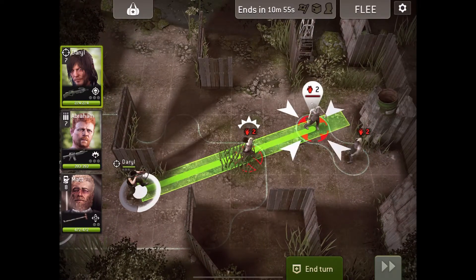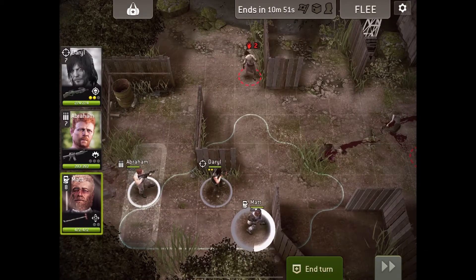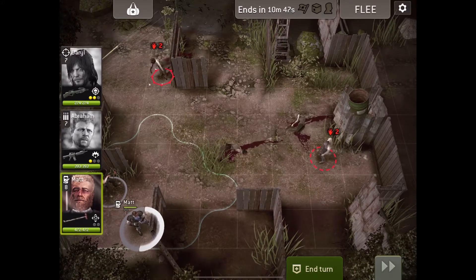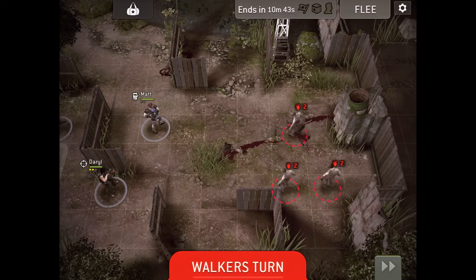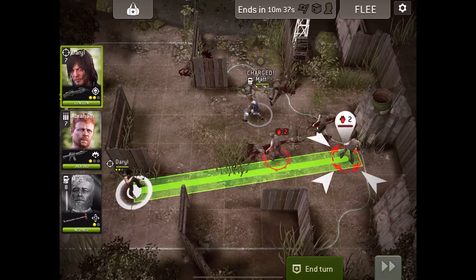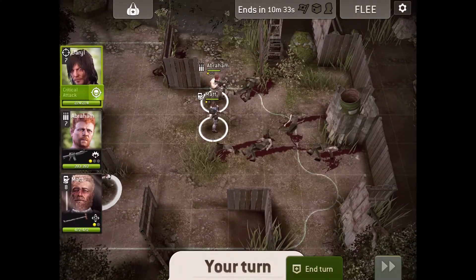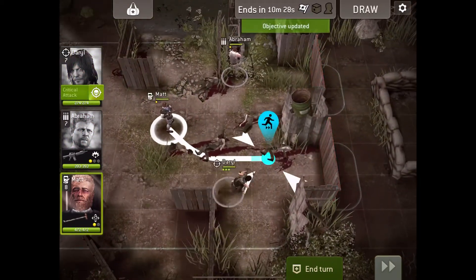We get two at once — get the closer ones, which is probably smart. Any around that corner? Yes — we'll take him out and move a bit closer. There's two more — three more, wow. Abraham should clear out all of these.